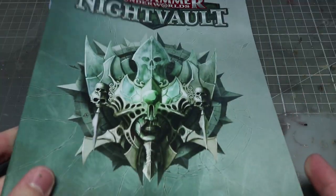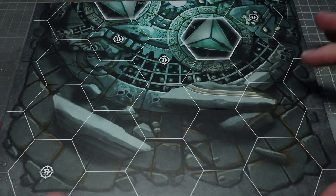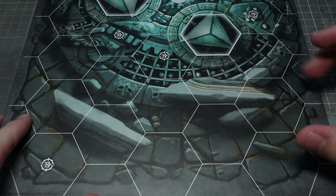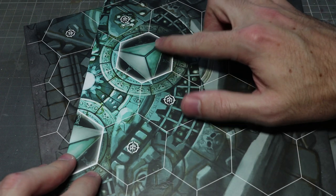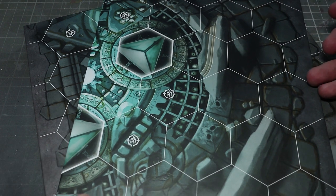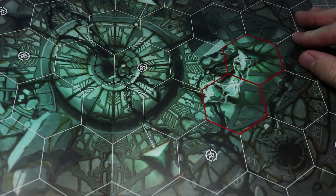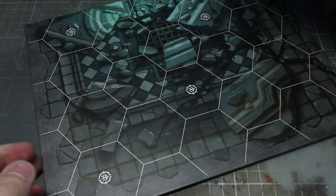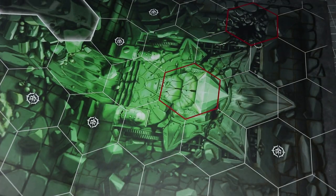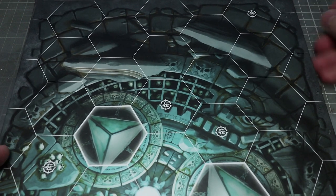Moving on to the tokens and boards — we get two boards inside the game, both following the hexagonal pattern with printed terrain. You can see brighter circles representing objects like terrain and impassable objects, and red borders as well. Both boards are double-sided and fold out to make the gaming area. The card stock is nice and thick, and you can combine them with boards from the original Shadespire core set.